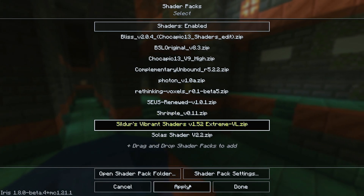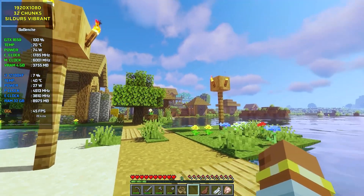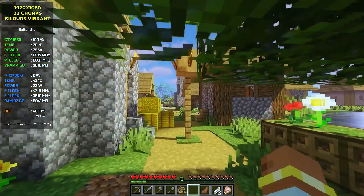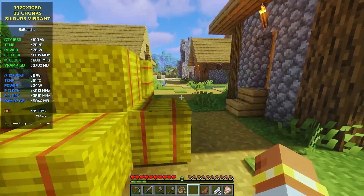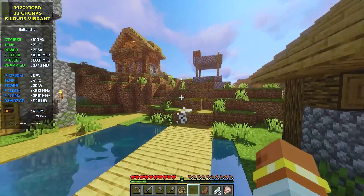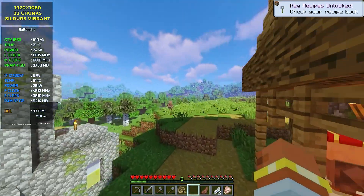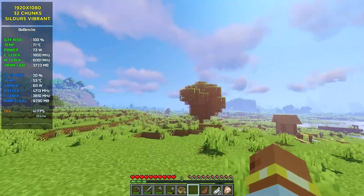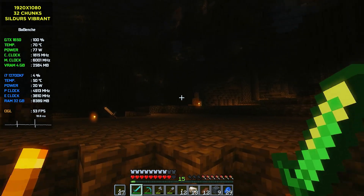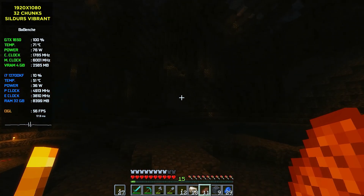If Complementary shaders didn't exist, I would definitely choose Sildurs Vibrant. It adds its own unique style to the game — visuals look like they're from official Minecraft update trailers, really saturated and vibrant. It reminds me of Toussaint from Witcher 3. But for such beauty you pay with performance: 30-40 FPS. Reducing chunk distance will raise that number. Caves look dark — I personally don't like that kind of visuals. Performance is a little better than outside but still depends on the situation.